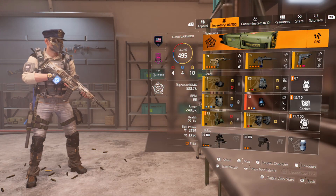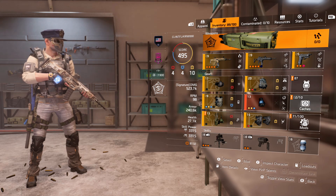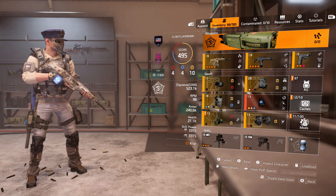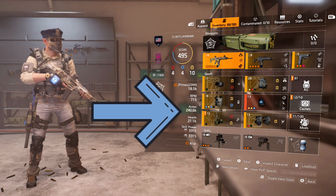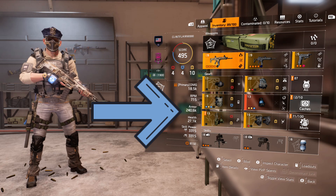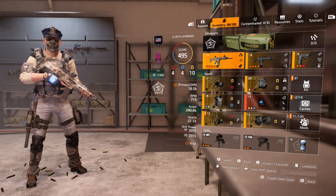First and foremost I'm rolling with the Demolitionist specialization — the nerf gun — because of the skill power that bumps me up to 50% and above 3k, plus the 10% skill damage. I'm rolling with 4 offensive stats, 4 defensive stats, and 10 utility. My primary damage on my ACR is 18.5k, RPM is 715, armor is 246k, health is 27.1k, and skill power is 3315, so every mod in the game is unlocked and can be used.